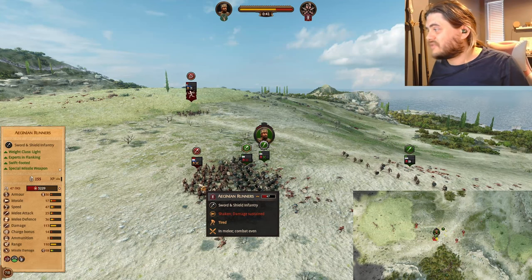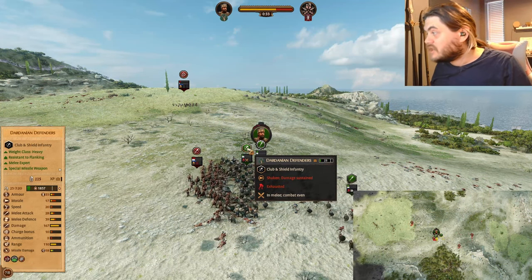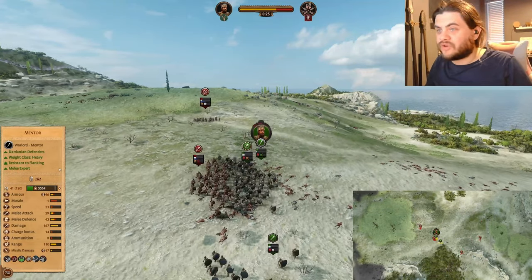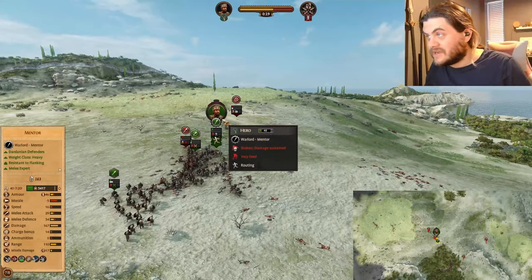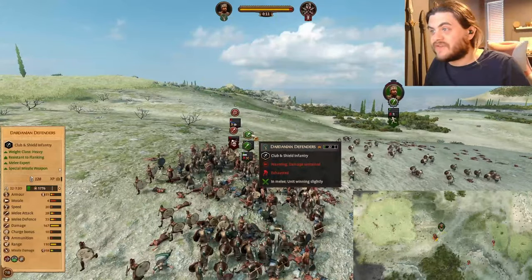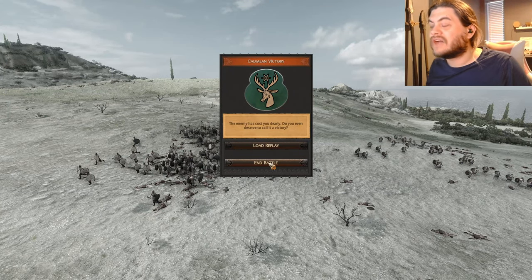Aegean runners: 25 melee attack, 36 melee defense, and 113 damage. Dardanian defenders still have 167 damage — one of the most damaging units in the game — 28 melee attack, 39 melee defense. Really similar numbers. This unit of Aegean javelin men is back, however, and that's going to afford them an opportunity to outflank me. I do get my heavy Anatolian swords around the side. And look at this — my hero breaks. Now I'm really nervous. The balance of power is still in my favor, but I'm in danger of losing this Dardanian defender here. But that's when his units break. It was really down to the wire. A fantastic battle. A ton of fun.